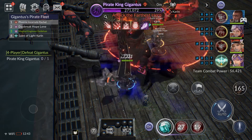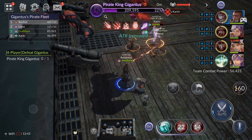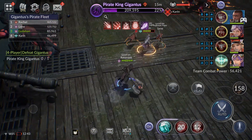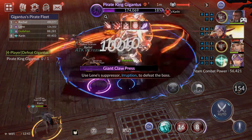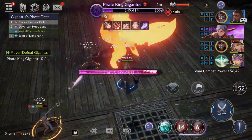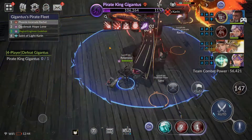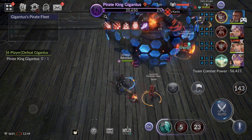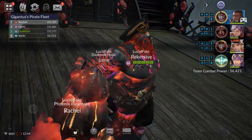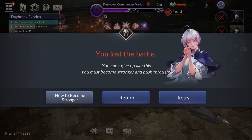Somebody else took the aggro — he's probably on either Rachel or Lynn and I don't have a pet heal anymore. Waiting for that cast to come up. Got some free damage in on him, went ahead and used the suppression ability — boom. He's gonna go down nice and easy. Moving on to the next one.